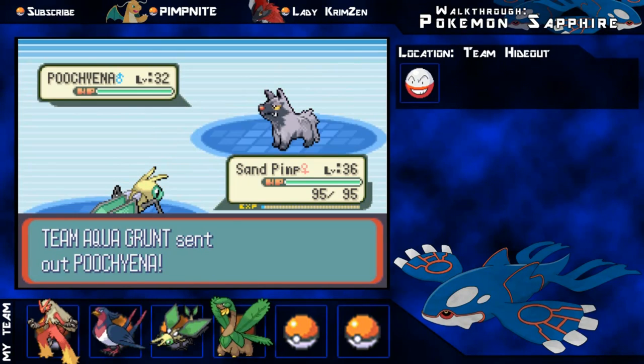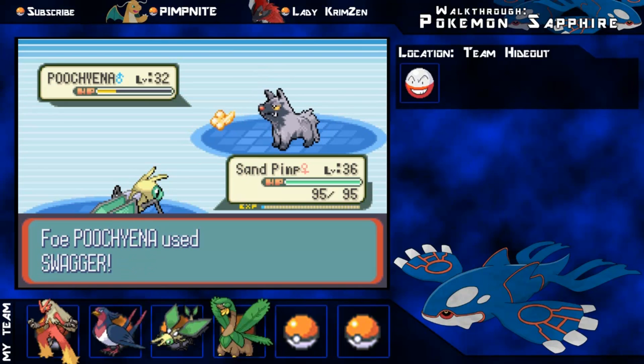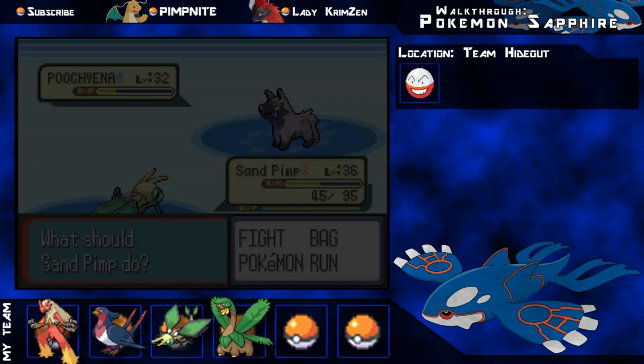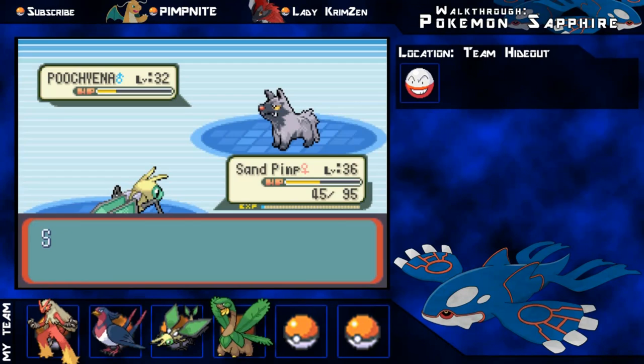So out comes the second Poochyena. Dragon Breath again, nearly taking it out. Swagger again - oh my god, please don't die. At this point in the game I really did need to train up my Vibrava, so I didn't want him dying at the start. I got fairly unlucky here, I got confused Haxx and look how much damage Swagger does. I didn't want to risk it so I just switched out into my Swellow, because I need to save my Vibrava for later.